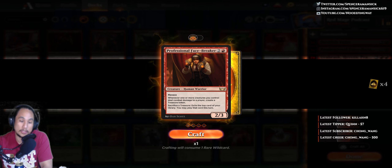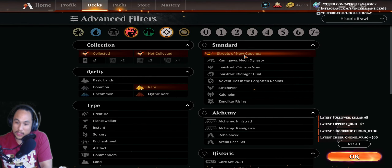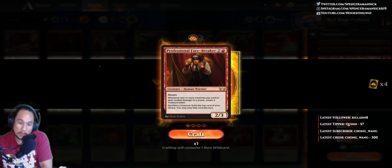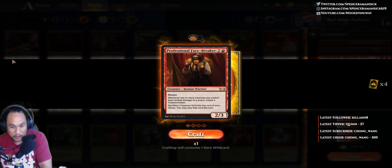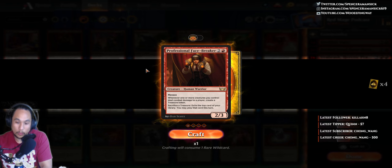Today's card is from Streets of New Cappenna. Professional Facebreaker — two and a red for a 2/3 creature, human warrior. It has Menace. Whenever one or more creatures you control deal combat damage to a player, create a treasure token.